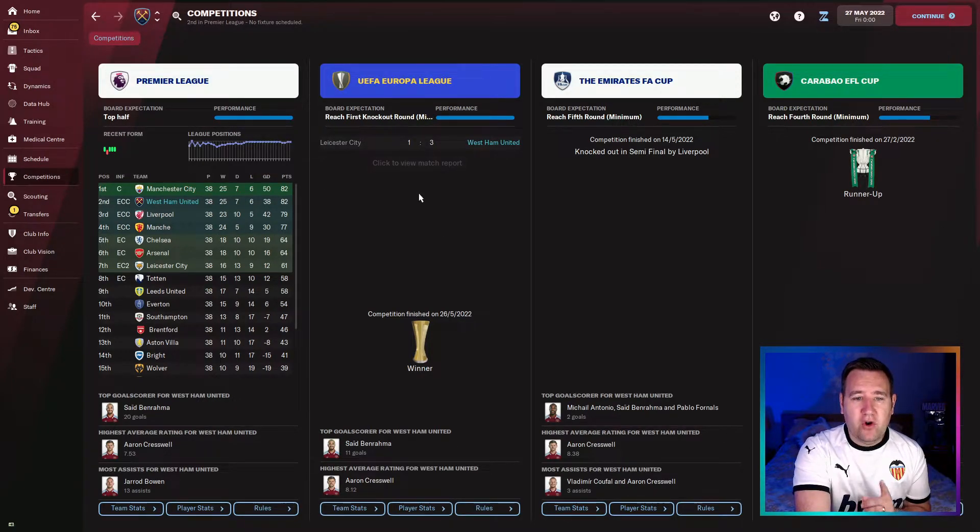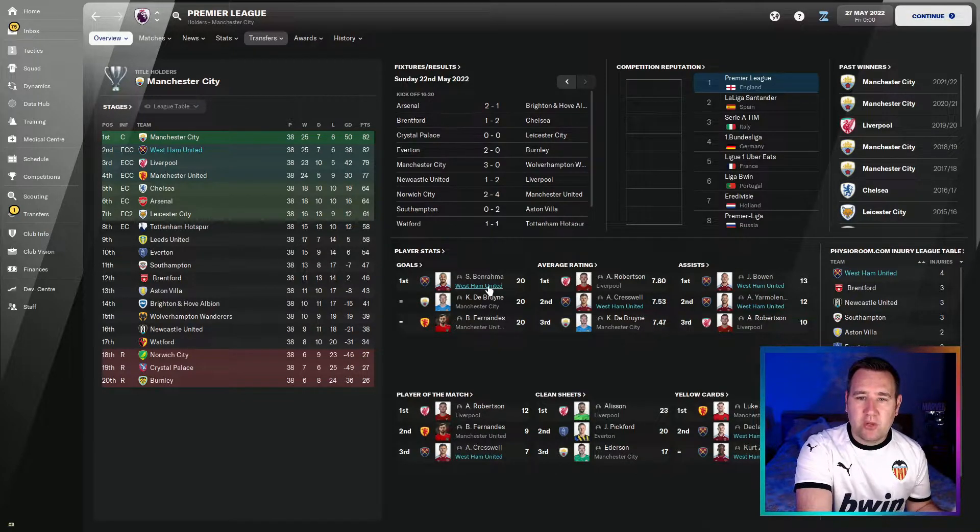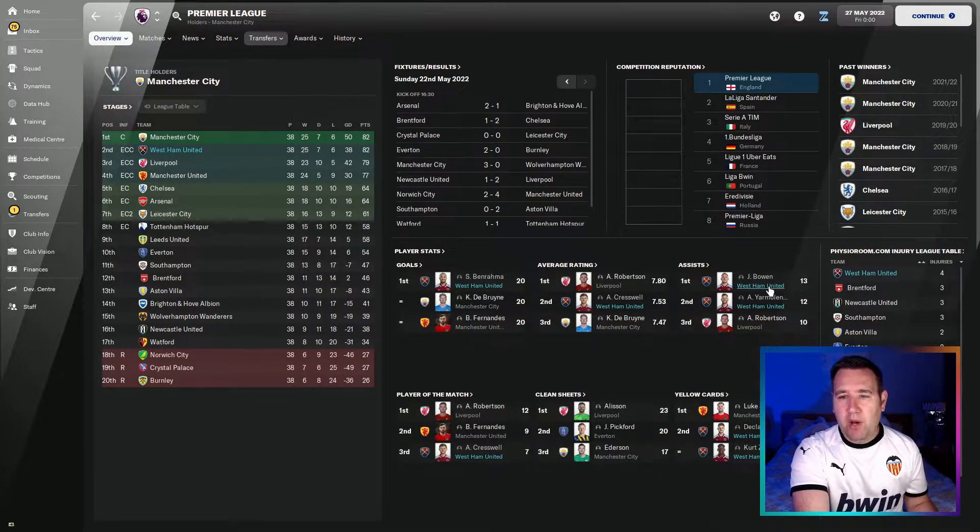Another great result — runner-up in the Carabao Cup, lost to Liverpool in the semi-final of the FA Cup, won the Europa League against Leicester in the final 3-1, and finished second in the league with 82 points — the same as Man City who are champions. It's quite a low tally considering Man City had 100 points, but finishing second with West Ham is absolutely amazing — a goal difference of 38, lost six, drew seven, 125 goals.